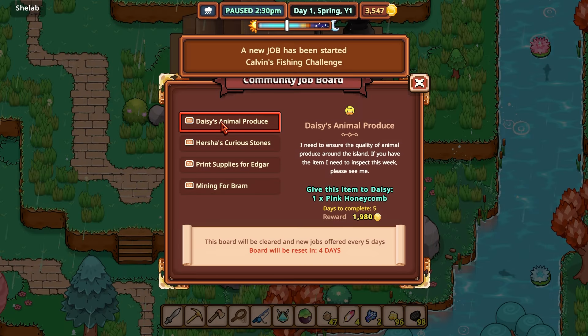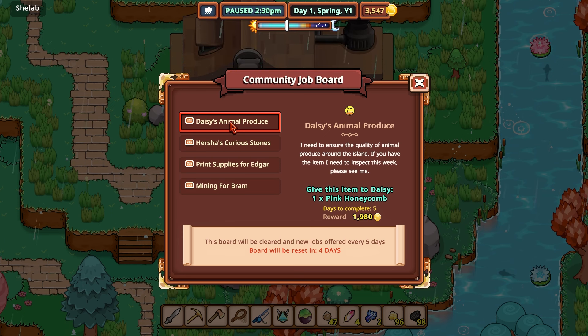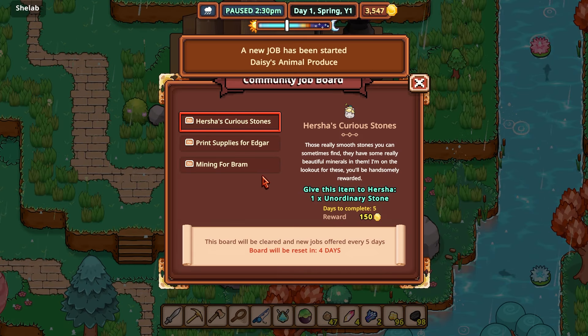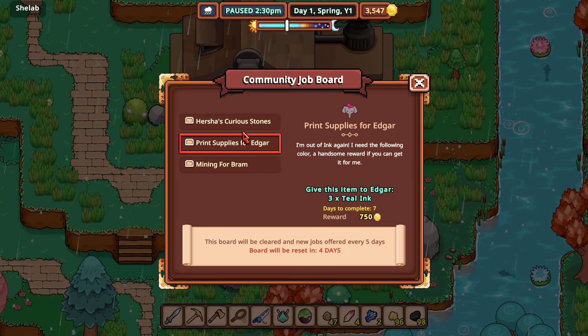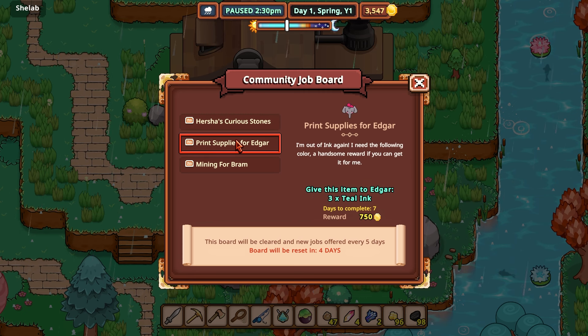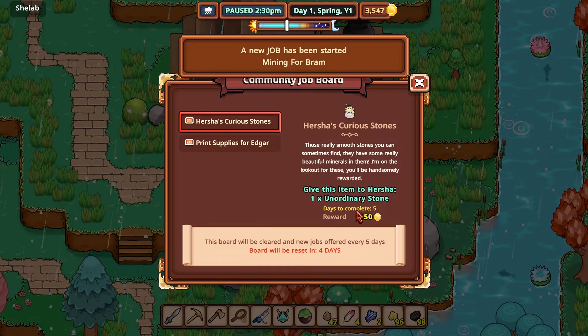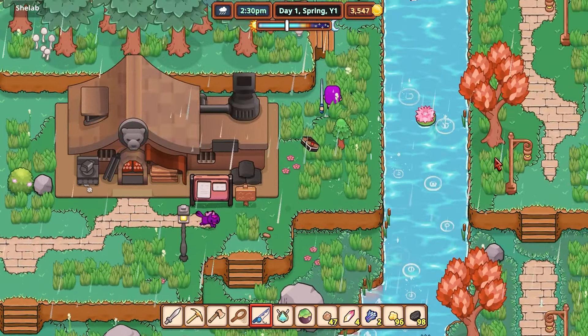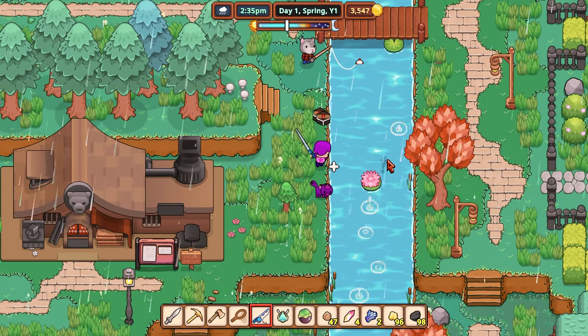Oh, I'll take your fishing challenge, Calvin! That pink honeycomb — you're not having that. Although actually, maybe you could have that for 1,980. I might part with one for that amount since they're only worth like 400 each. An unordinary stone to Hersha — hmm, I never know about that really. But mining for Bram — absolutely. The quests are much better than they were last episode. Last episode we had what I'm calling technically 'pants quests'.